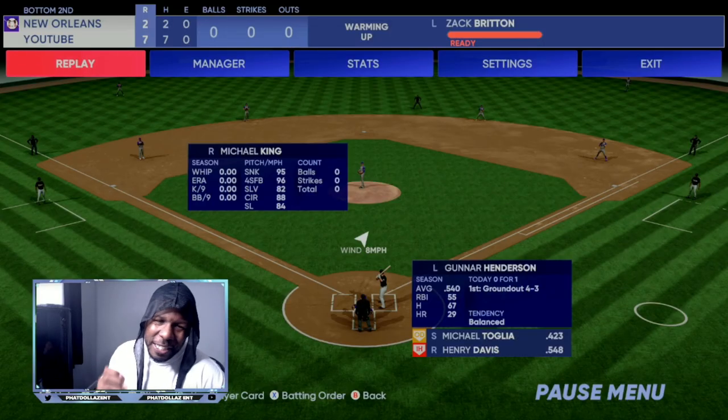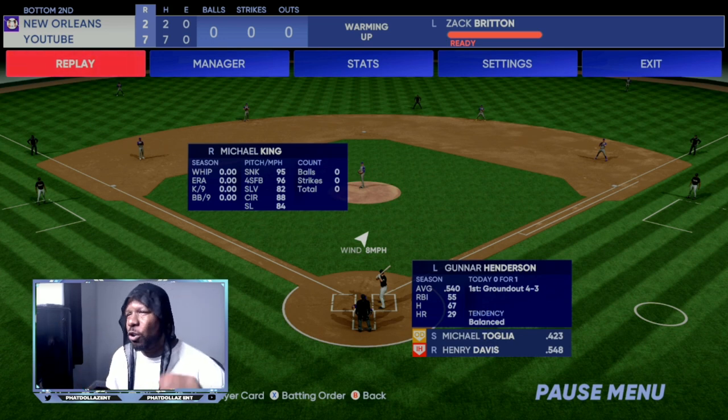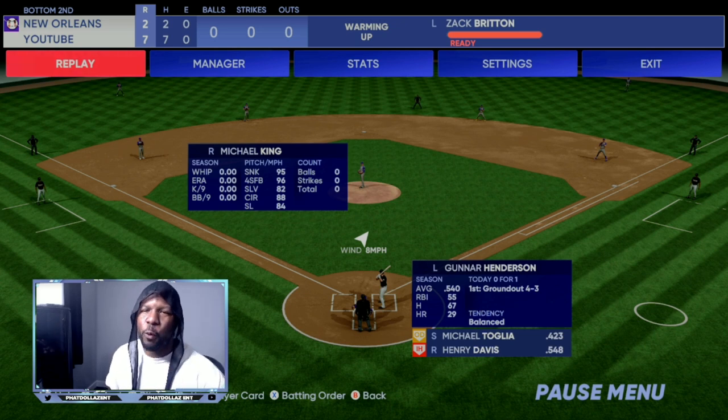The first and easiest method is going to be using mini seasons to your advantage. With mini seasons, whether you score 10 runs in the first inning or you score 10 runs throughout the game, it's going to always give you between 6,000 and 8,000 XP. You're going to do this over and over, between 10 and 12 minutes per game.